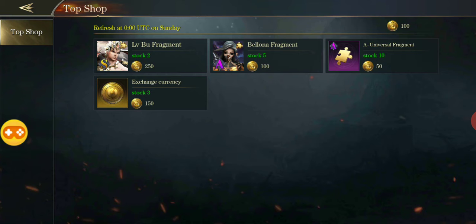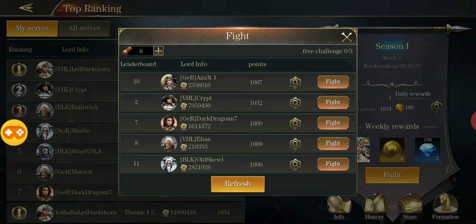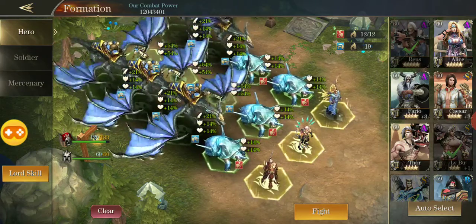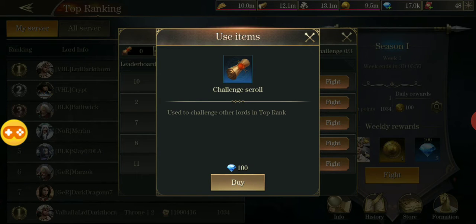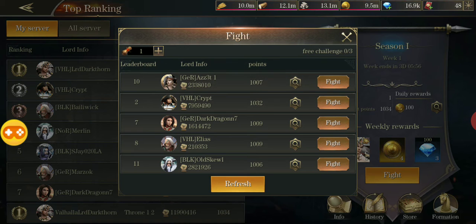To fight, you click Fight — it's pretty obvious. You can see the free challenge counter on the top right; I've used my three free challenges. To do an additional fight you need to buy a challenge scroll by hitting the plus sign, which costs 100 gems. It's a little pricey, but you click buy, confirm the warning, and now you have one challenge to use.